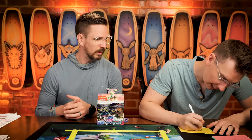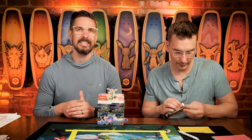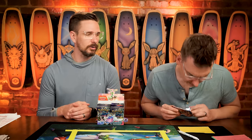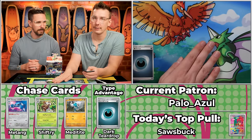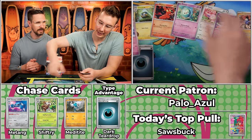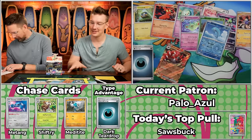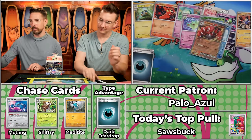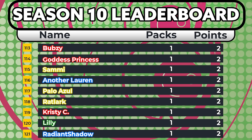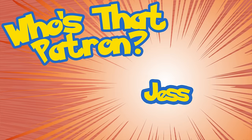Next up is Palo Azul, coming in with two points — an ER nurse with over ten years in healthcare. Bravo! And a multiplier for you — let's see if we can make a payoff. Charjabug, Slugma, Celossia, Skiddy, Iron Valiant, Sandy Shocks, Reuniclus, Bramblin, Finneon, and Incineroar again. If it's not Melmetal it's Incineroar — also on Ash's same team as Melmetal. 63 cents, rounded up to one, times two is two points. Full-art card headed your way. Thanks for being an ER nurse.